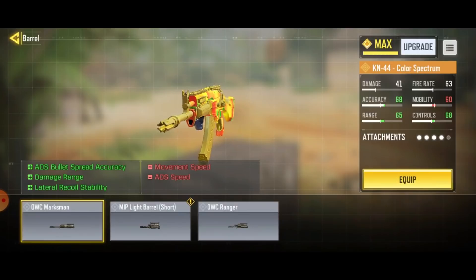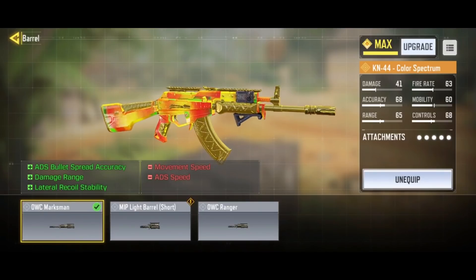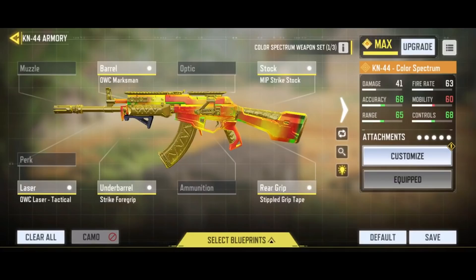I would very much prefer going for the DWC Max Man Bearer. The Max Man Bearer once again helps improve ADS spread accuracy, but more importantly damage range and lateral recoil. This increases the range of the gun and also makes the gun much more controllable. Remember, horizontal recoil is uncontrollable. So this is how my gun looks at the end of gunsmith. To sum up, my gun focuses a lot on accuracy, damage range, and recoil. In exchange, we lose a bit of movement speed. AR has a far slower strafe speed compared to an SMG anyway, so sacrificing strafe speed for more damage range and lower recoil is much more worth it.